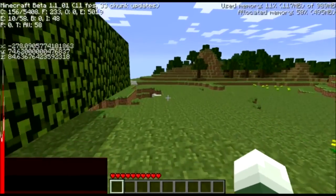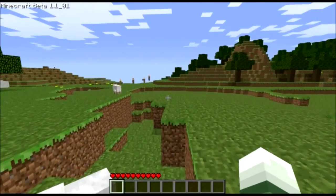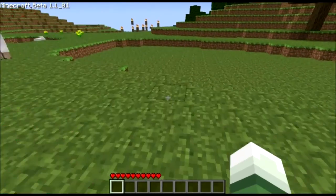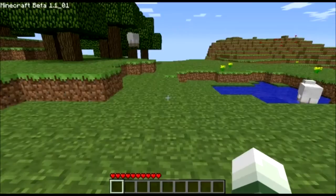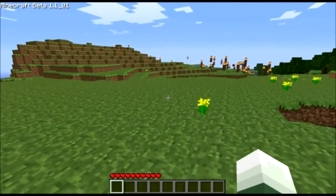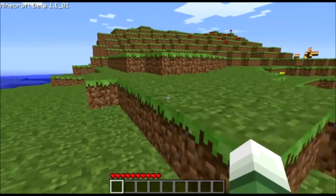I forgot where I am. Oh, there — the forge fire. I recognise that place. The reason why I set up that forge fire was so I could create a beacon so I know where my house is, since our map isn't set up yet.